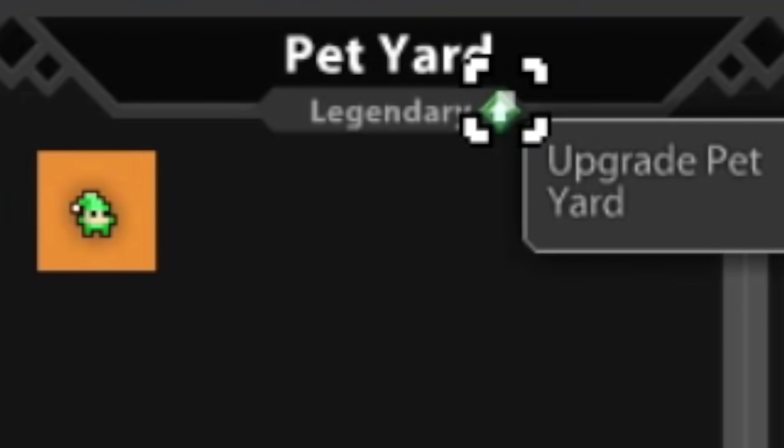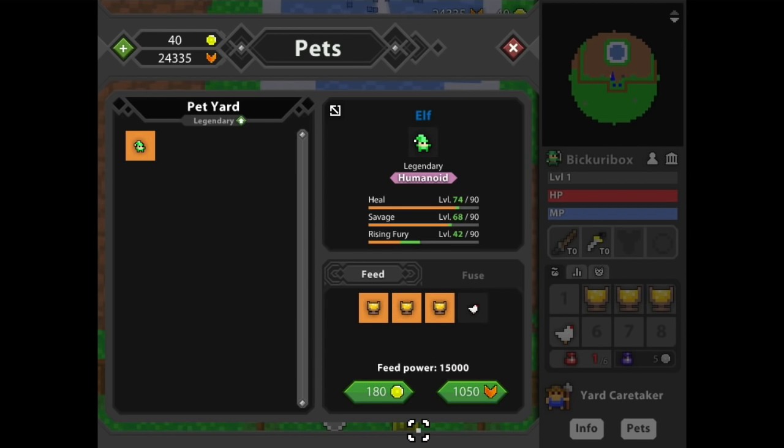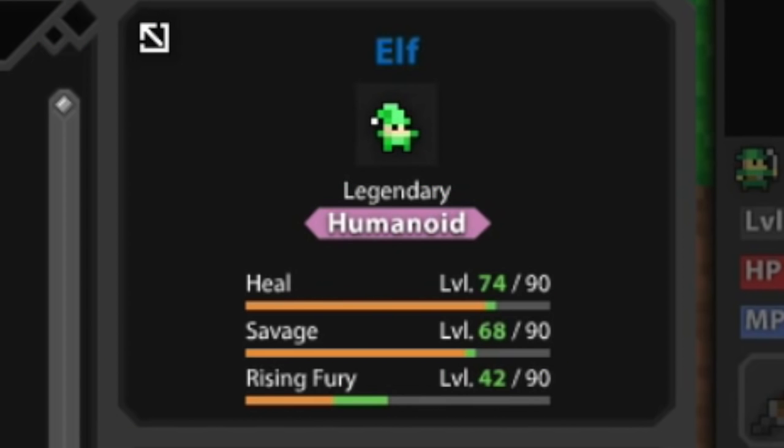You can also feed multiple items at once instead of needing to individually drag them all in, and you can see on the bars how much experience the item is going to give to your pet, which, while basic, I think is also a very necessary addition.